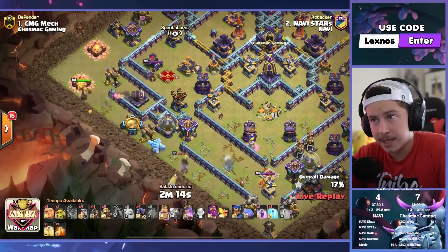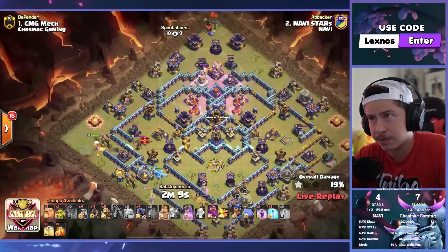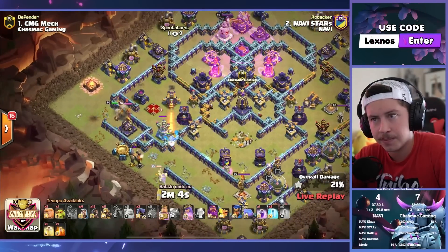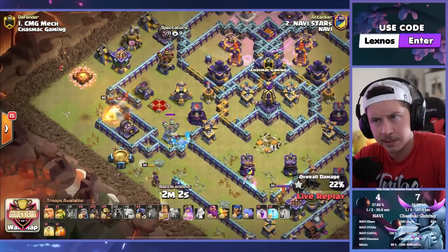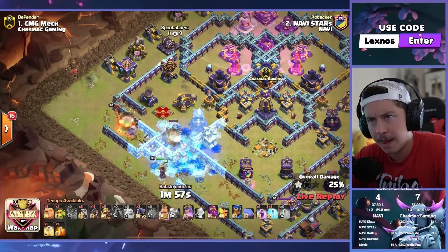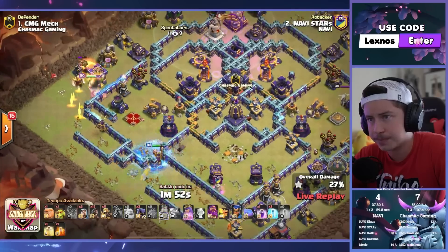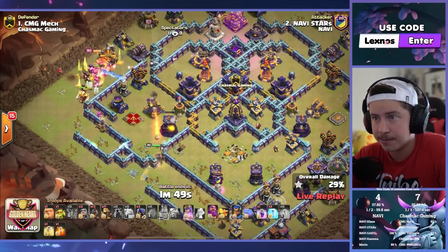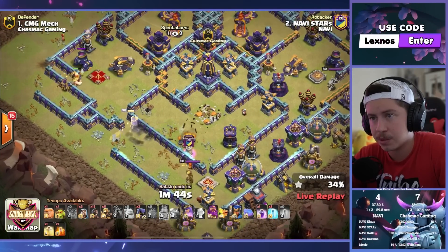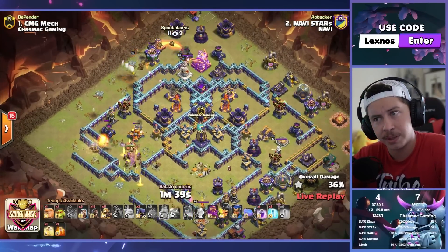Might have dropped the ice golem too early. King and headhunter fighting the enemy queen. Wizard on the left side. Did the king go inside the walls? He dips back out — rip. Queen go inside; the king better not pull her. She goes back to the left for the scattershot. Good. Pops queen ability — there's still CC troops that he has to fight. Piggies are in from the top side of the base — just going to have to YOLO fighting the CC troops. We pop the warden ability, we rage.